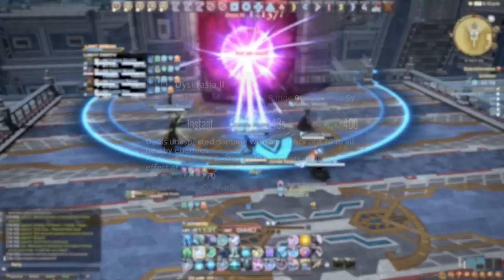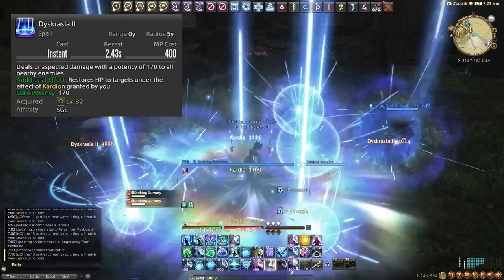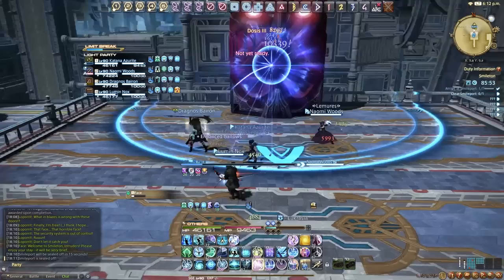Then we have Dyskrasia, our AoE offensive spell. It has no cast time and is a damage increase on two or more targets. Make sure we're using Eucrasia Dosis to multi-DoT two or more targets first, and then spam Dyskrasia.